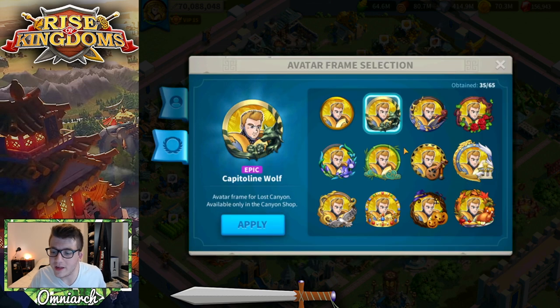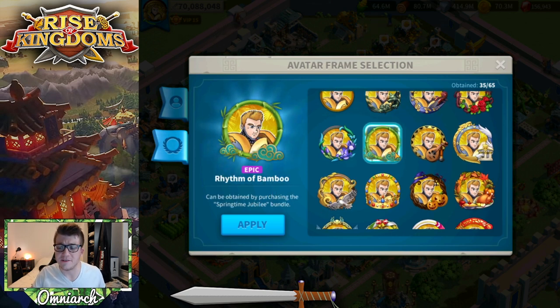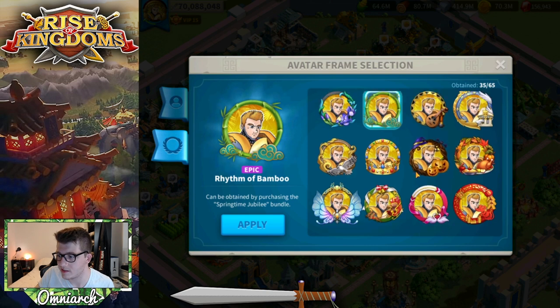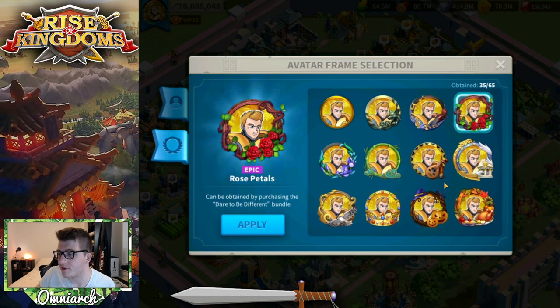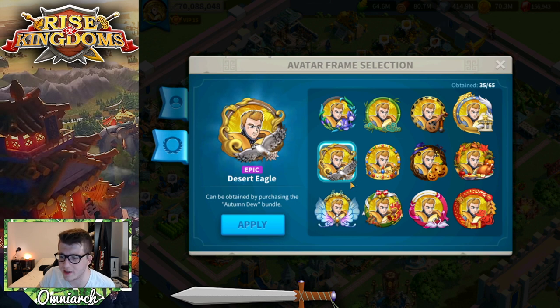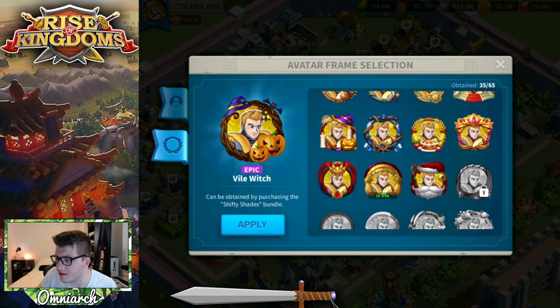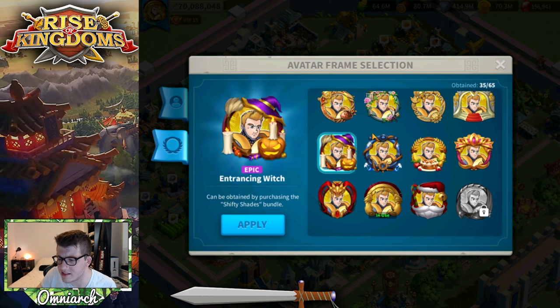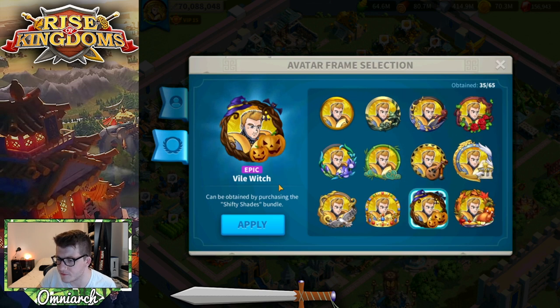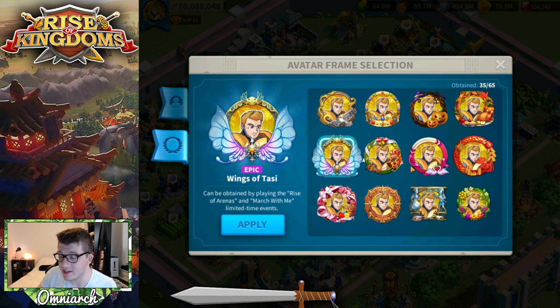Let's take a look at these avatar frames. We've got the Capitoline Wolf. I believe the Rhythm of Bamboo is the first ever avatar frame they implemented into the game — I think it was a $5 bundle, and I bought it just to flex. I have 35 out of 65. We got the Autumn 2019 anniversary, shifty shades which I think was the original Halloween one, and the newer Halloween one — Entranced. Black Friday with the Turkey. I really like the Mayan Secrets one from the special snowflake event.